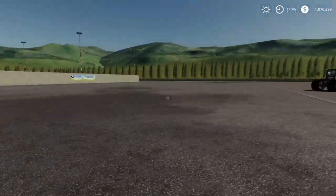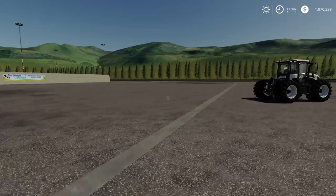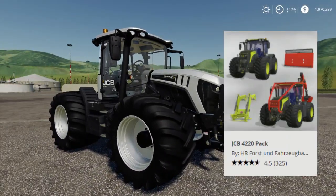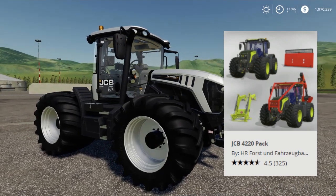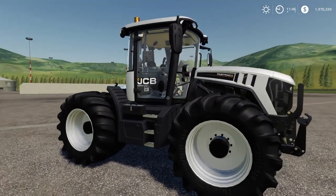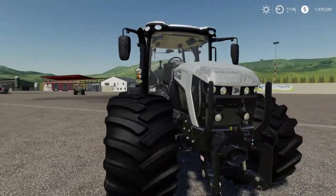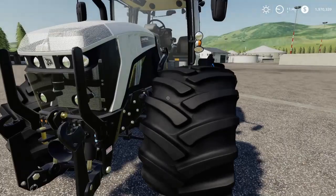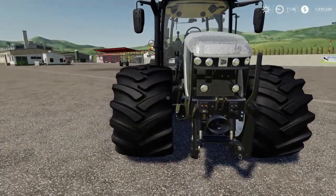Next one is also a tractor. This is pretty new to the game — this is the JCB 4220 pack. The in-game one was one of my favorites. Now, this one is a modded version with really fat flotation tires.